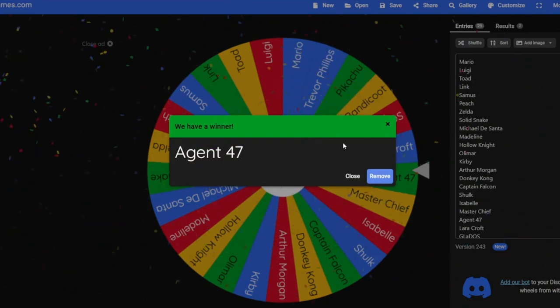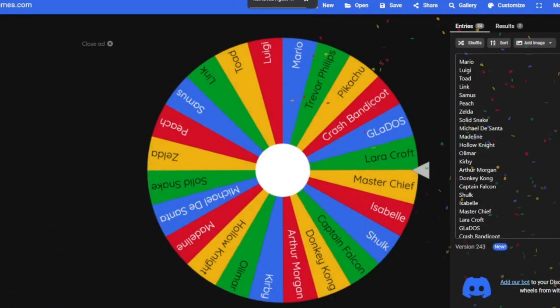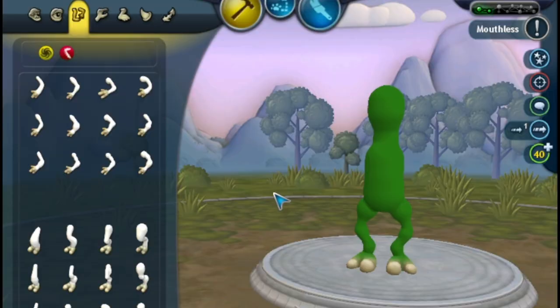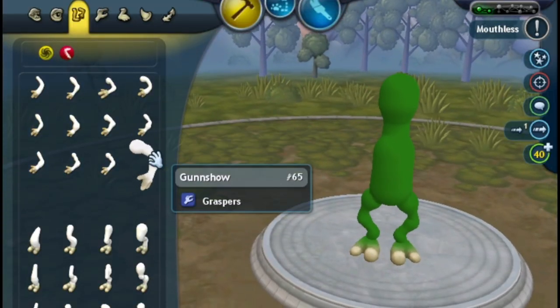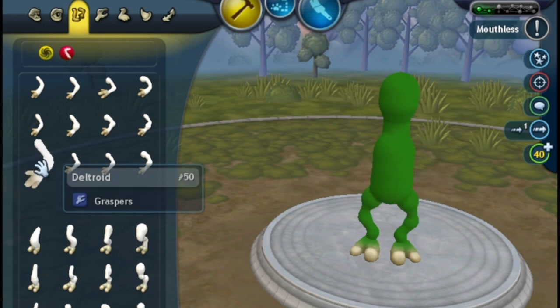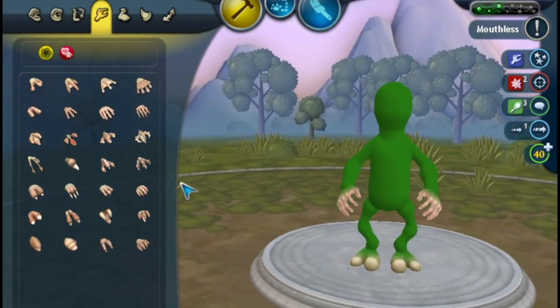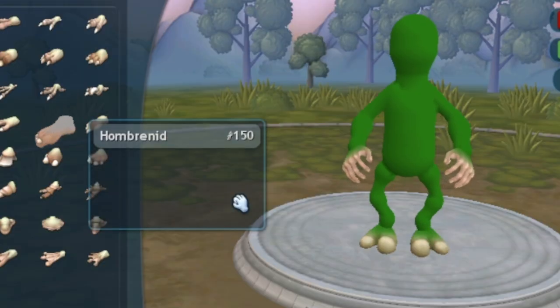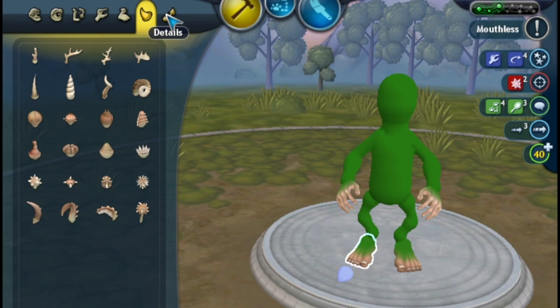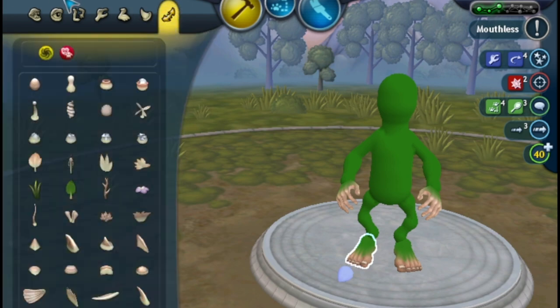We're not moving too far away. We are on Agent 47 from the Hitman series. That kind of looks like Agent 47 already. I'm going to start with the arms and legs again. I feel like Hitman's arms are probably a little bit smaller. I'm going to give him slightly more fingers - I think he deserves them. And really realistic human feet. In general, I don't think this one's going to be too hard.